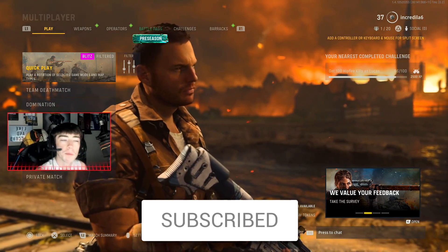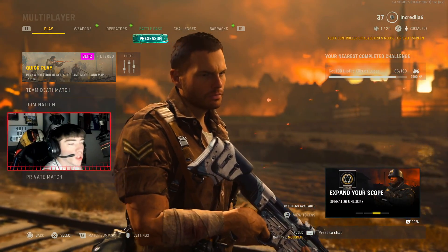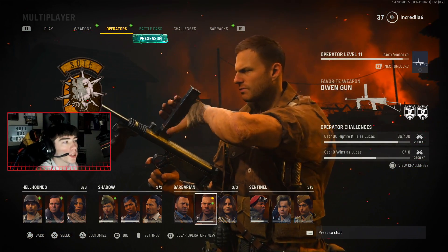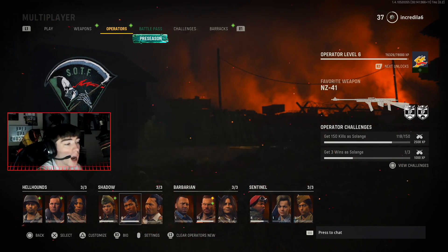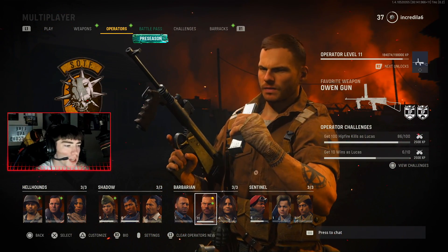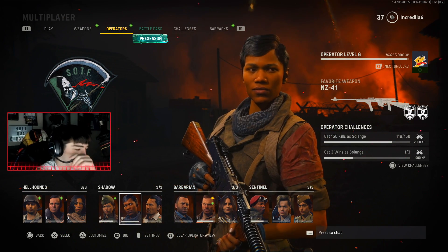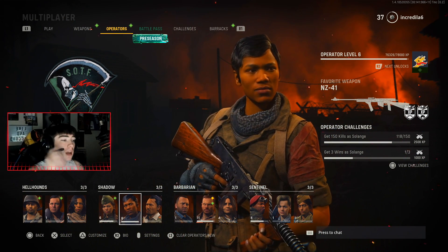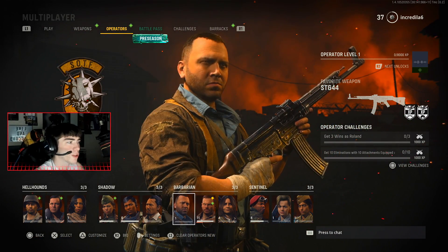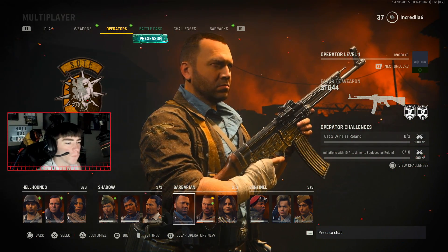I want to show you something that a lot of people might find a little confusing once you first hop on. Right now there are 12 operators in the game, and when you first get on you actually can't level up your operators. You can see all the different levels at the bottom of the screen — there's a challenge, and that's the first thing I want to talk about. Each operator has a challenge; for example, this guy was like 300 assault rifle kills.